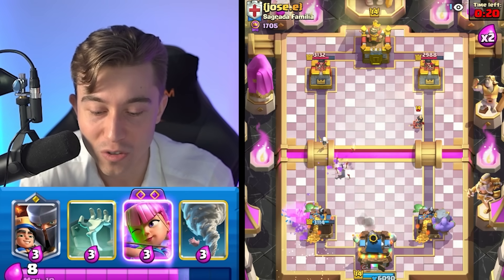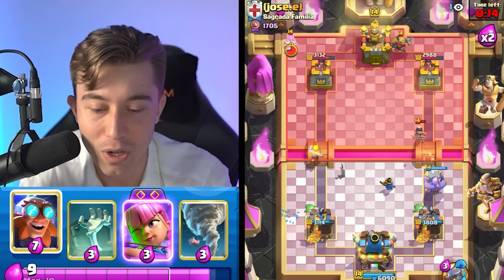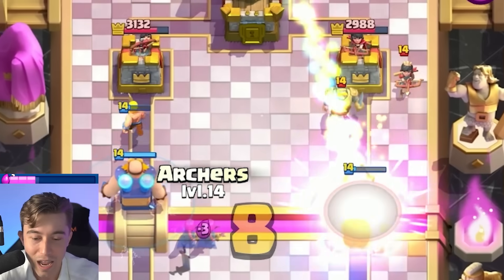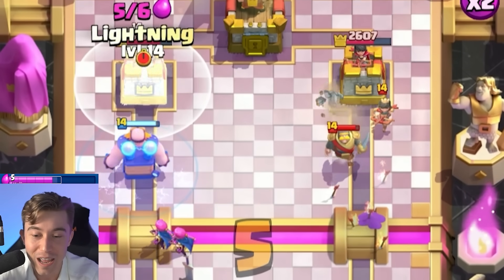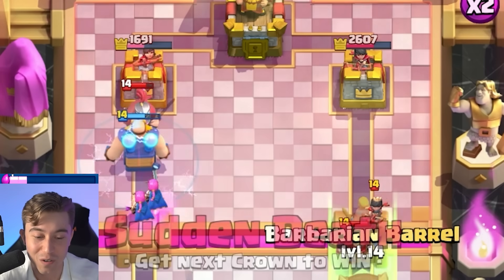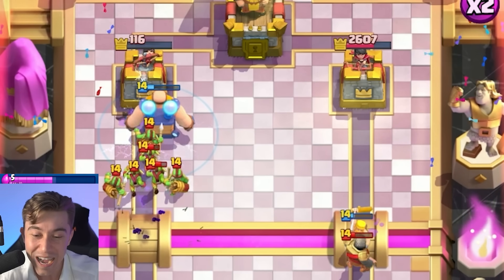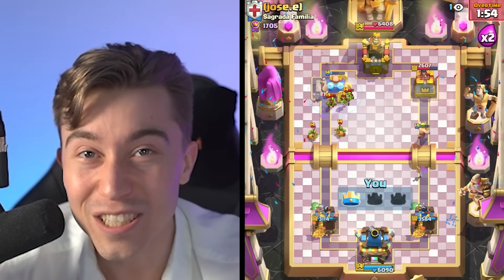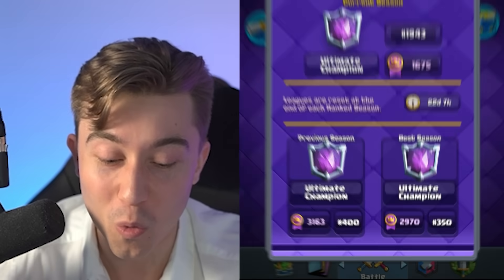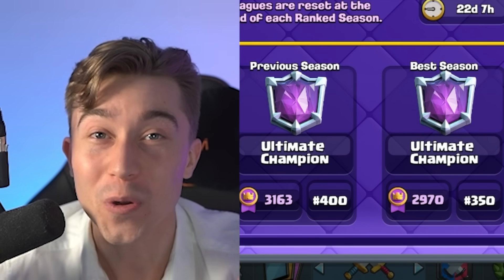That Barbarian Barrel generated another positive Elixir trade. Going for our Little Prince to cycle multiple Electro Giants — I wonder if he can defend effectively if we split things up. Notice how we have the Little Prince and Bowler on the right-hand side and he's probably expecting another good rocket, but he doesn't get it. Then we go for our Archers and now he can't go for a building — he tries Little Prince but gets Lightning. We've got Evolved Archers and Electro Giant, and the Princess on the other side wasn't going to take our tower. He had no Elixir left to stop our Electro Giant from snacking on the tower. Despite that bait player being one of the best in the world with a 350 finish and 3,100 medals last season, he got broken down so easily. Electro Giant's overpowered electricity simply can't be stopped.